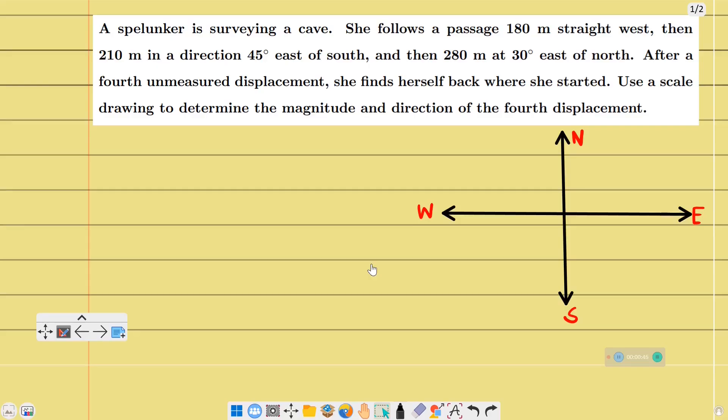So the question is asking about 45 degrees east of south and 30 degrees east of north. These are directions. Let's understand this displacement — there is a hidden concept here about how we measure certain angles with respect to reference directions like north, south, east, and west.